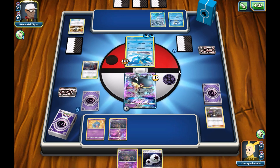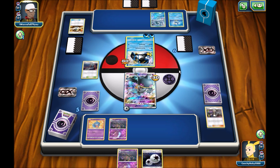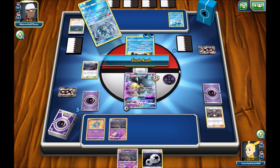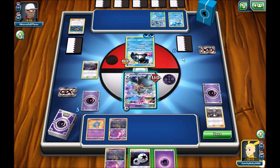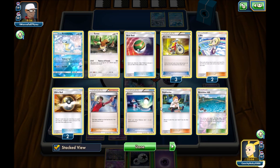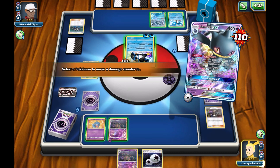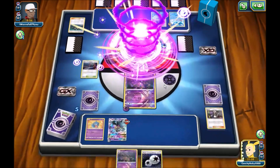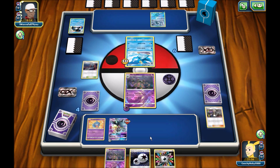Oh okay, he's going for Empoleon. I'm keeping a small bench size because I need to not get OHKOed by Empoleon. Also kind of because I'm not really getting any draw supporters. Honestly, up against Empoleon — just bench every Pokemon, play benched Pokemon, it's fine. Because you can't really afford to have no benched Pokemon and just not set up. Just take the OHKO from Empoleon. Or just Trashalanche your opponent to just wreck them. That's basically how you deal with Empoleon.